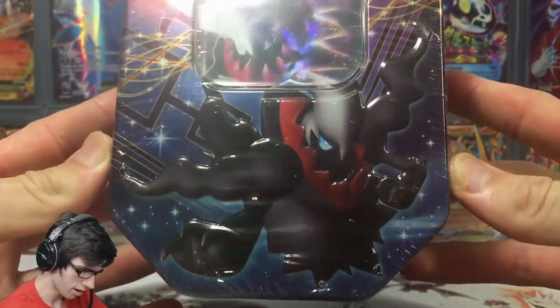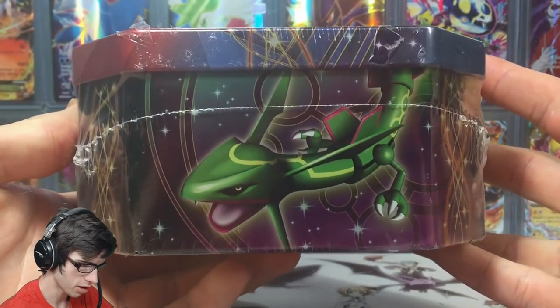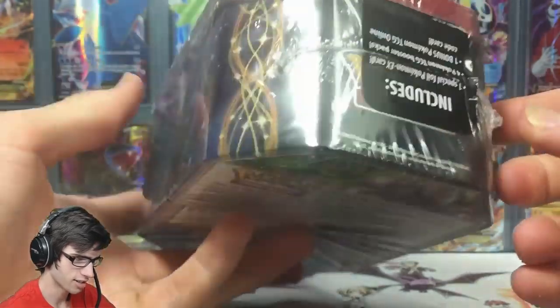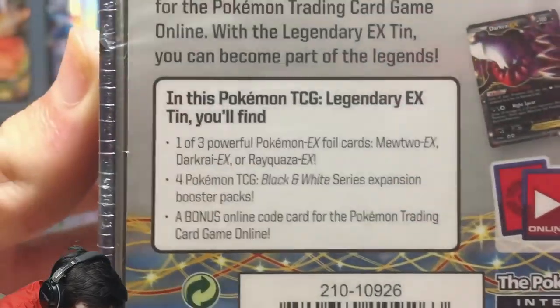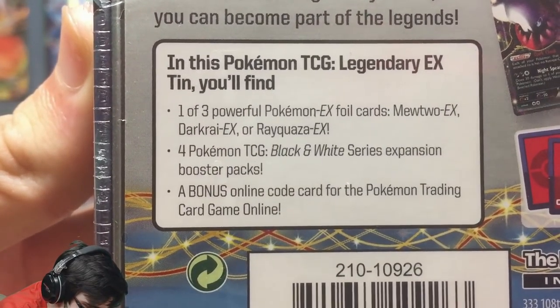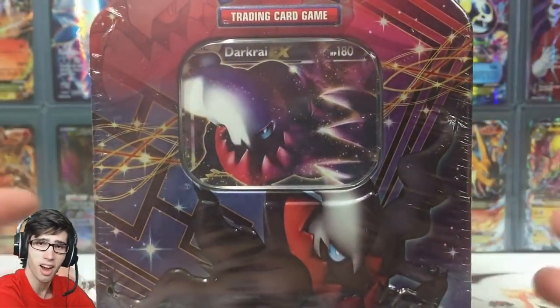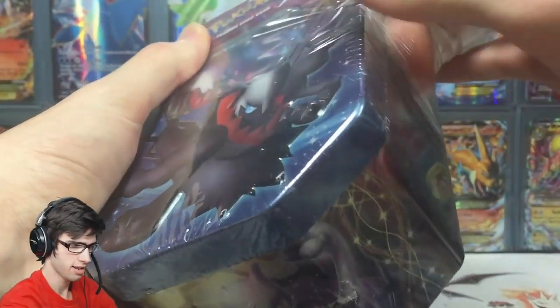On the front here we've got Darkrai living beastly. We got the promo in the little window there. It was part of a trio featuring Rayquaza, Mewtwo, and Darkrai — what an awesome trio. As you can see on the back, those were the three promos. The contents inside the tin today include a code card for the Black and White series, booster packs, and one of three promos — this time being Darkrai. Let's get straight into this tin and hope to get some solid points on the board against Jeff.